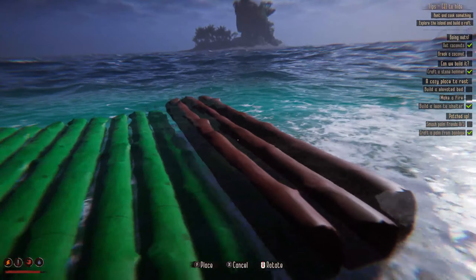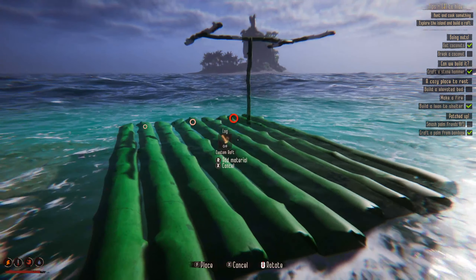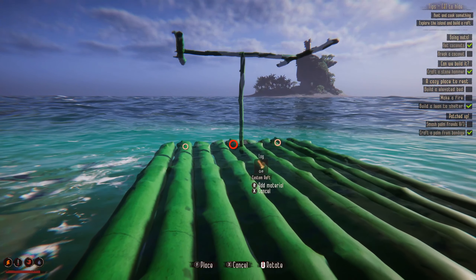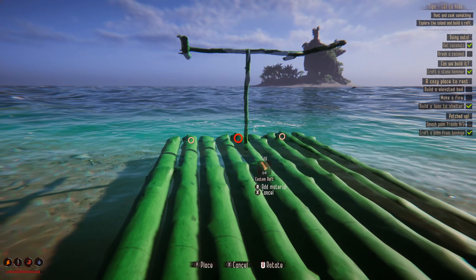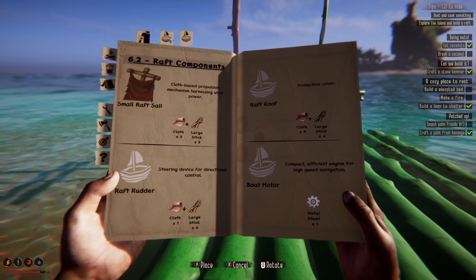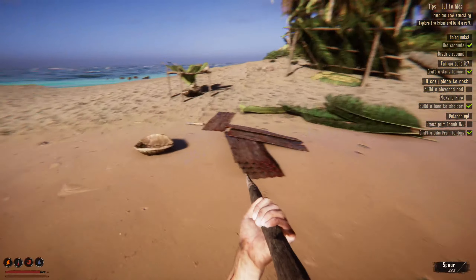It looks like we can only go three wide. Let's see what the next pieces do — a raft roof. That takes five cloth, which is just a lot. I don't think we have that much cloth. We need this piece though, so let's place that and then see if we can put a platform on there. Maybe we can use this metal for a platform.